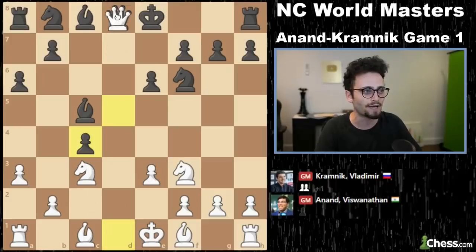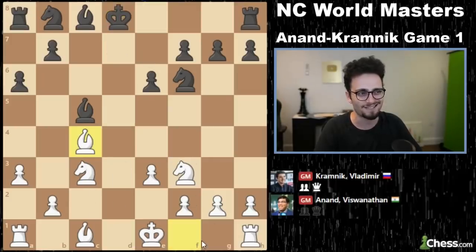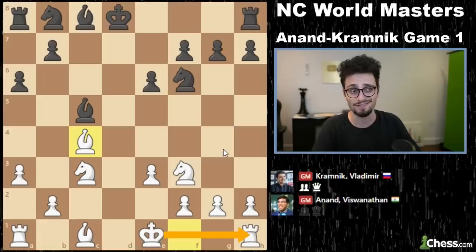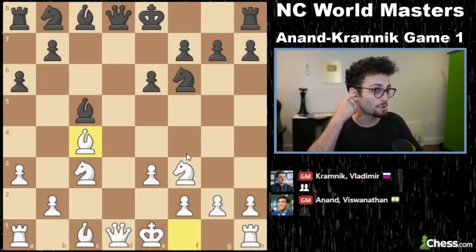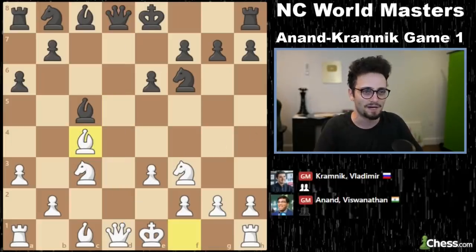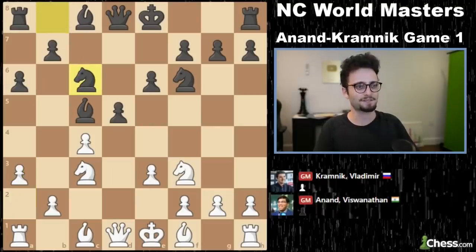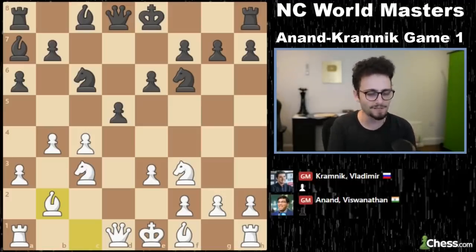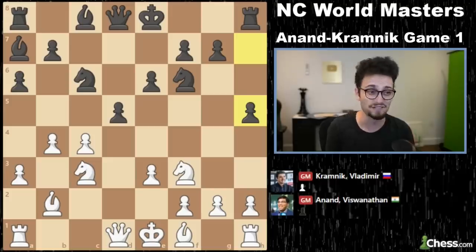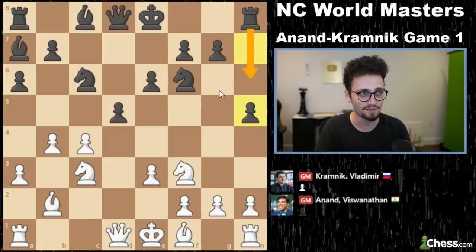Now, if black were to play D takes C4, you might have a queen trade and white gets a slight lead in development, but the position is still very much in the balance. We have to remember that white can't castle, which limits white's entire advantage here. Knight C6 is played, B4, Bishop A7. And already we have the first interesting moment — Kramnik plays H5, because this is a very standard way to get the rook into the game.